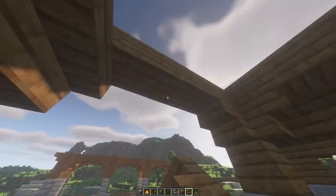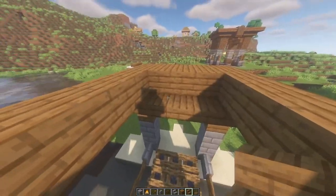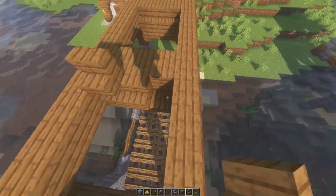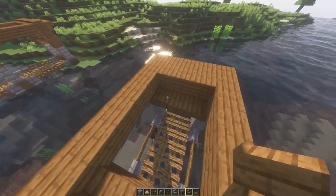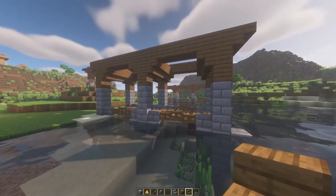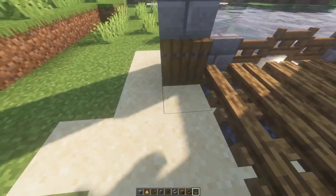Over here as well, and on this side as well. I'm going to leave this one up here — same as we did on the bridge. You should have something like this now. Next thing is the spruce trapdoors, and this is where it becomes a lot more expensive.